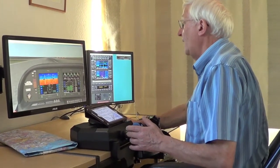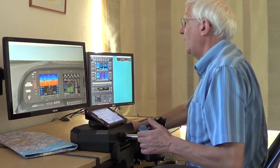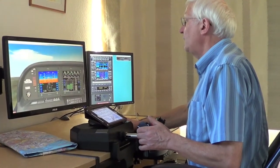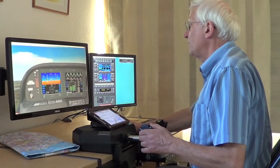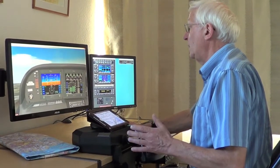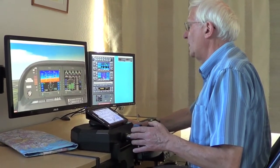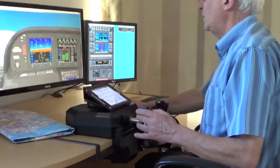Here we go. We're close to rotation speed and we rotate. Flaps up. Get the climb speed in the Cirrus to about 10 degrees. Trim — get the trim exactly right. And there we're in a nice climb.